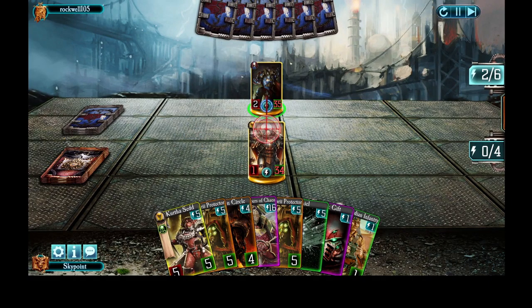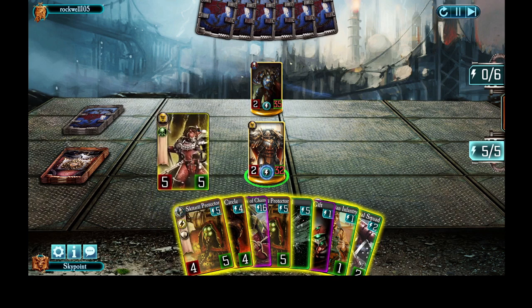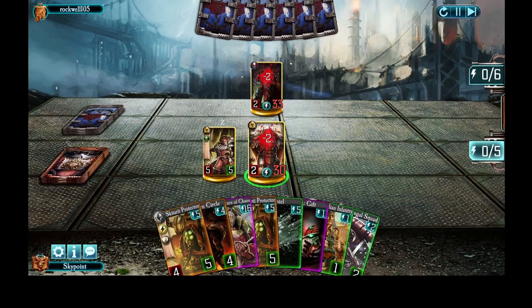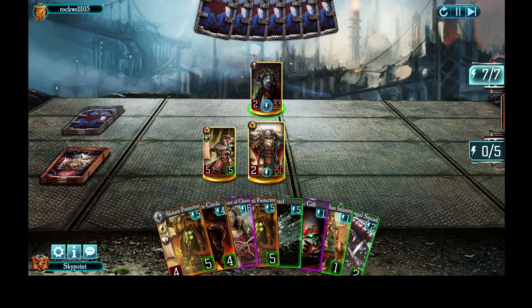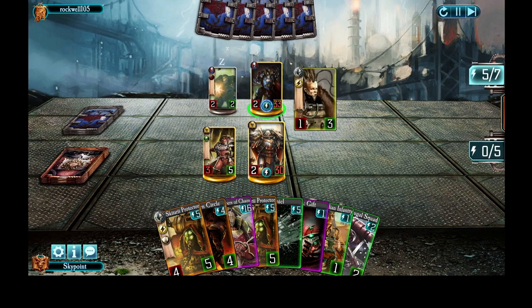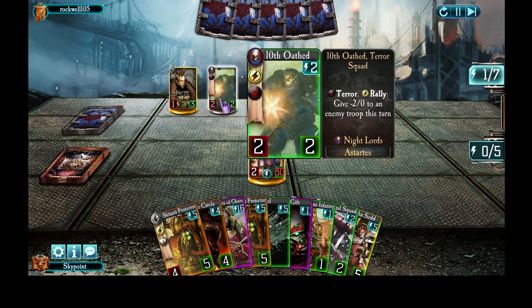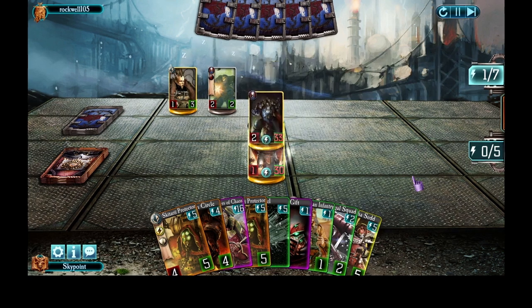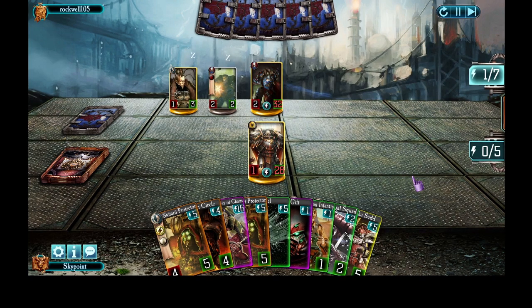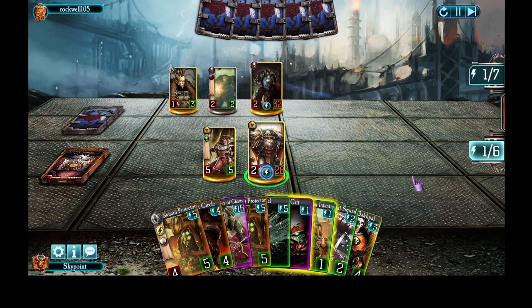And then Conrad's doing his signature move — lowering my attack to zero and then attacking me. I'm three points behind him on health at this point, so let's go ahead and throw out Kurtha Sed. I always expect Kurtha to just die pretty much immediately, but he forces the enemy to spend some effort going after him. He used 10th Oath to lower the attack on Kurtha low enough that Velgator could actually make him bounce back. And actually I almost had too many cards in my hand.